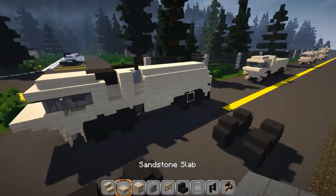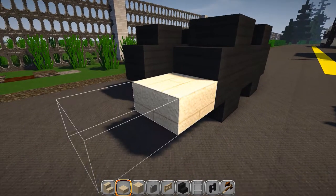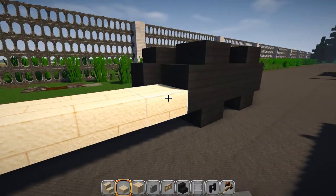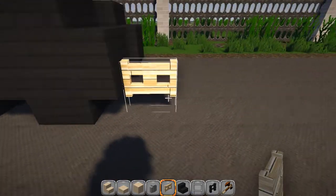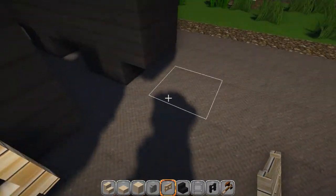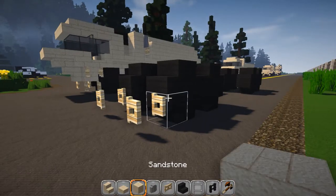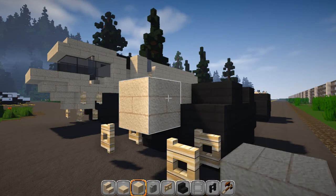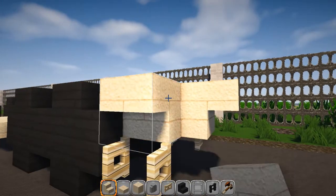Grab some sandstone slabs and go right back off this top hitbox. Put one in, then take it out and put in three — basically it's going to be one block away from each wheel. Then grab your fence gates, put a set here and open them up facing the other way — same thing on this side. Switch over to solid sandstone and go right in between, go one more forward, and then put some upside down stairs here — one on the front and one on the outside.